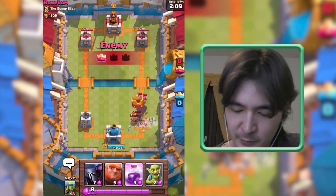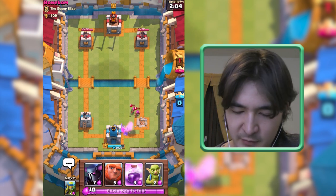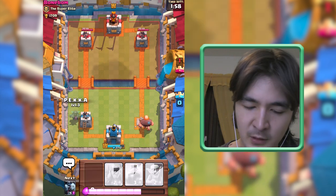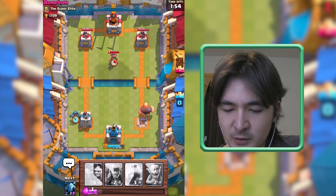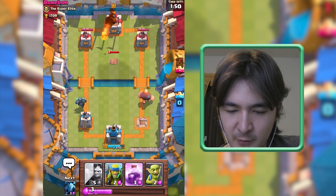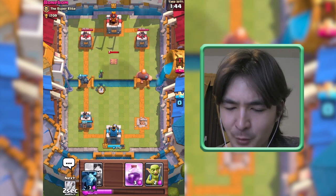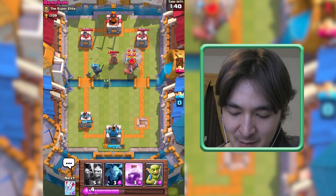It is time to save up Elixir for our Pekka and Giant. I don't care about my right tower — I just want to have the right timing for my attack. This time I will put down a Giant on the left side, and my Pekka will go on the left side too. Depending on which side he decides to defend, I will use my Rage Spell.